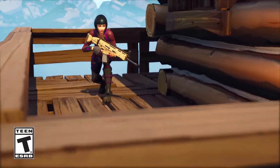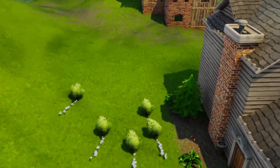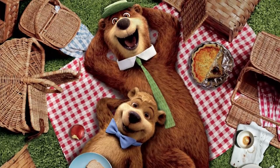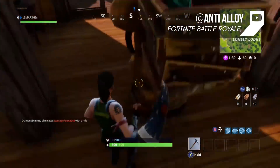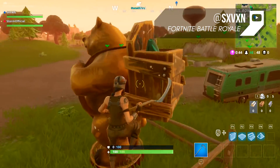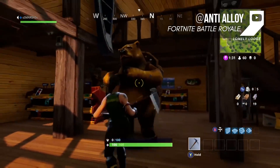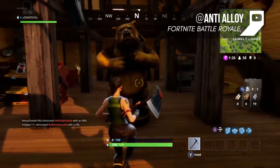Yogi Bear. Have you ever gotten hungry and just craved some good old picnic snacks while playing Fortnite? Well, apparently Yogi Bear is a big fan of Fortnite and had to sneak his way into the game to steal some of those picnic baskets. In the Lonely Lodge you can find Yogi Bear hiding in plain sight. There is a stuffed bear right in the middle of the lodge, and the dead giveaway is that he has a backpack on him that looks like he tried to run away with some picnic snacks in it. Sadly, he got stuffed before he could make it out.